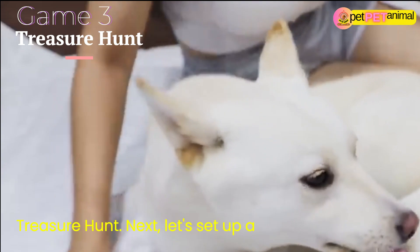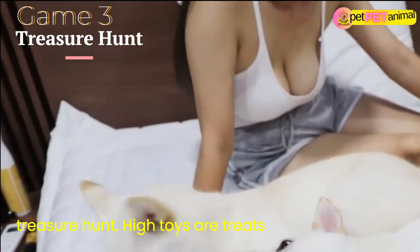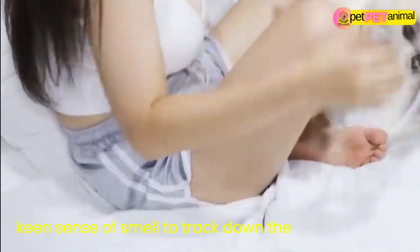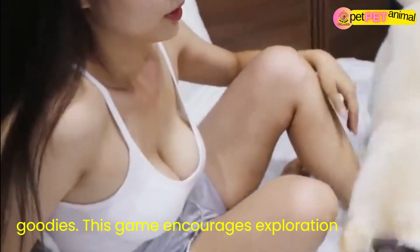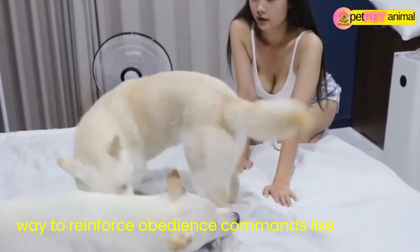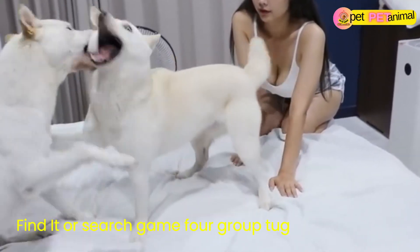Game 3: Treasure Hunt. Next, let's set up a treasure hunt. Hide toys or treats around the play area and watch as the pups use their keen sense of smell to track down the goodies. This game encourages exploration and problem-solving, plus it's a great way to reinforce obedience commands like "find it" or "search."